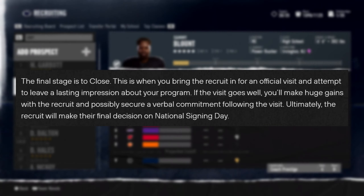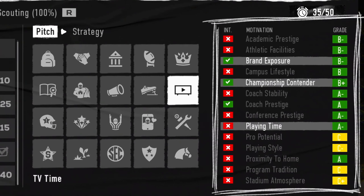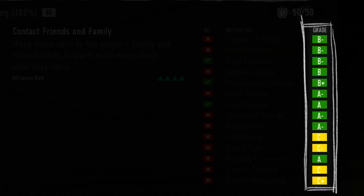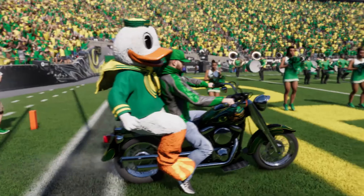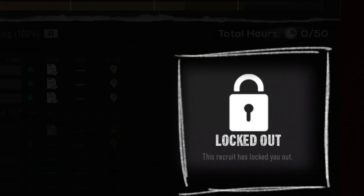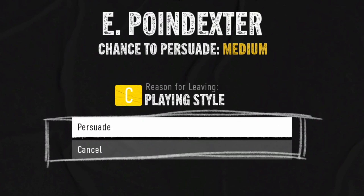Here's the big change: verbal commitments, just like in real life, are not binding. How many five-star recruits have you seen verbally commit and then switch schools on National Signing Day? That can happen in College Football 25. Nothing is set in stone until National Signing Day. And remember — if you were high enough on a recruit's board during the process and they hit the transfer portal, they're going to remember your school.